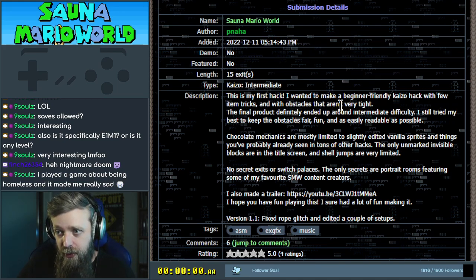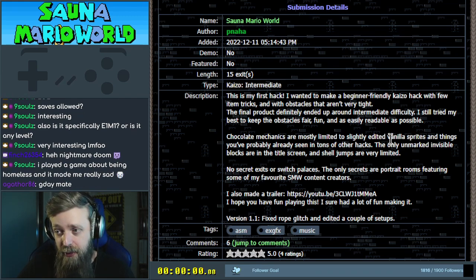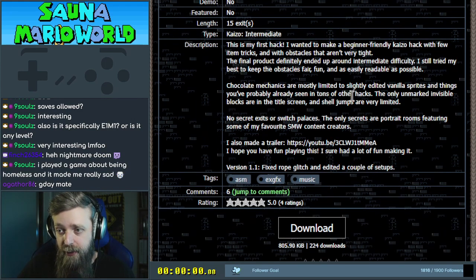A few item tricks, obstacles that aren't very tight, and it ended up being around intermediate difficulty. They tried their best to get the obstacles fair, fun, and easily readable as possible. There's a limited amount of shotgun mechanics, and they're basically things you've seen or edited vanilla sprites. No invisible coin blocks. No secret exit or switch palaces. And there's some secret portrait rooms and a trailer in case you're interested.